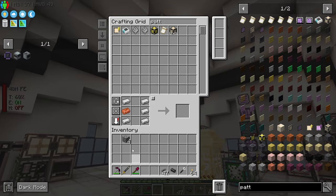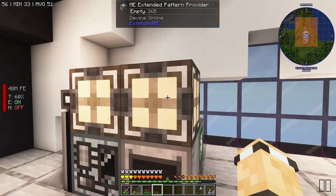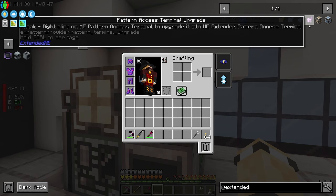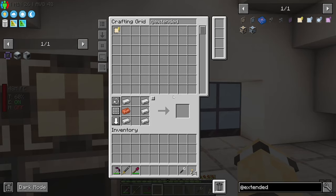I'm glad I didn't spend too much time on that. We're going to stick with the extended pattern providers from Extended AE. What else does that add? There's a pattern access terminal upgrade - sneak right-click on the pattern access terminal to upgrade it to the extended pattern access terminal. That sounds like a good time, let's do that.